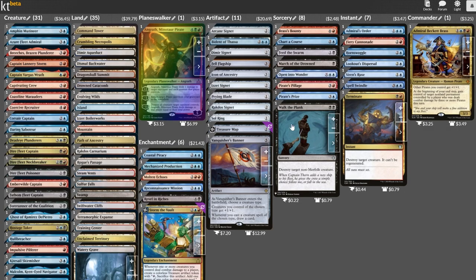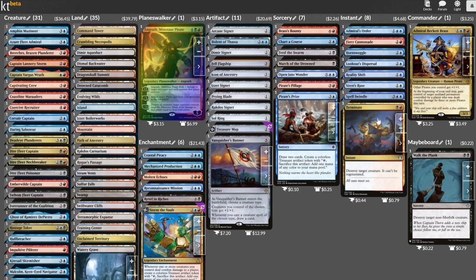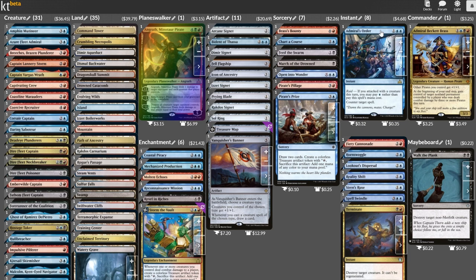With that disclaimer out of the way, let's shiver some timbers. First up is the namesake for this section: Walk the Plank. It's a flavorful card, but one that nonetheless has better alternatives. I'm swapping it for Reality Shift, which is easily one of the best creature removal spells out there. There are some counterspells next which have a lot to do with pirates, but again, better options exist.